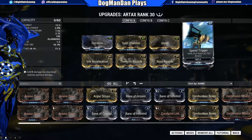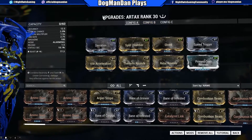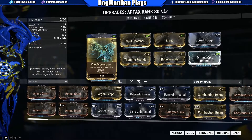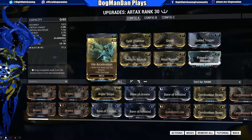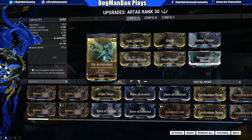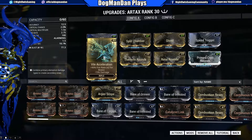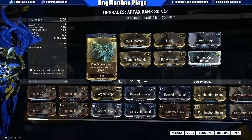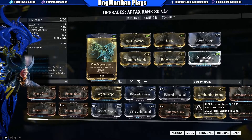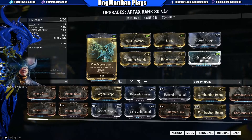Speed Trigger is also increasing my status effect — I'll show that in a minute. Vial Acceleration gives a 90% fire rate increase. I'm not worried about the damage loss here; I'm focused on increasing fire rate and status per second, especially since the freeze proc is 100% guaranteed. On occasion I get blast as well, but it's all about that slowing effect.